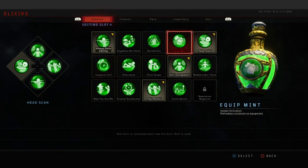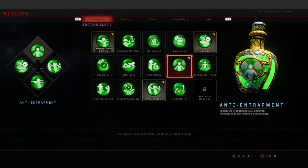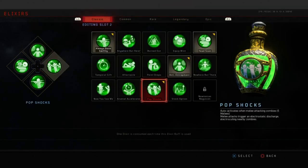Second up, Anti-Entrapment — immune to player-initiated trap damage. This is going to come in handy running back and forth on bridges and just putting your back to a trap, allowing you to handle one side at a time. Comes really in handy. Pop Shocks is going to be our third elixir — super handy for coming around corners since Treyarch just thinks it's nice to have zombies spawn in front of you now.